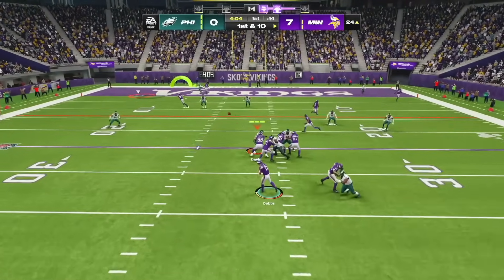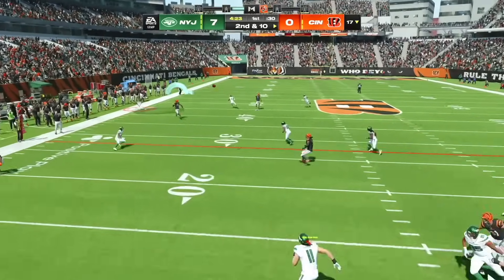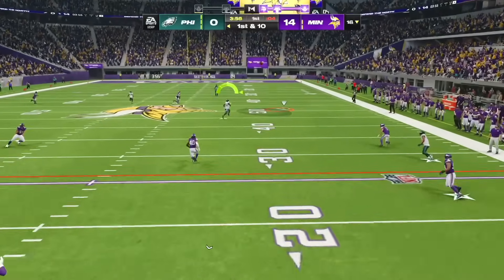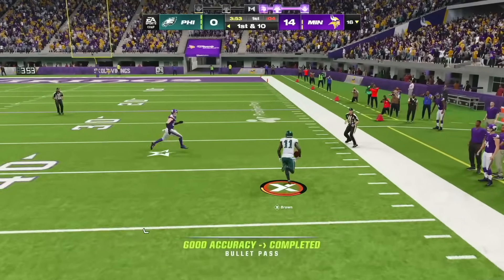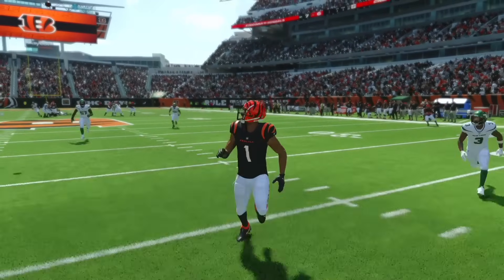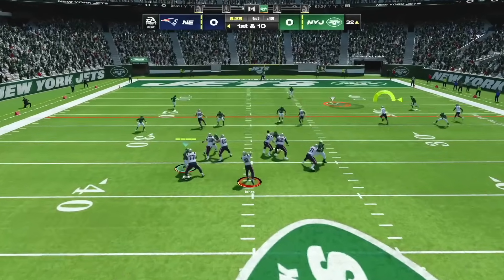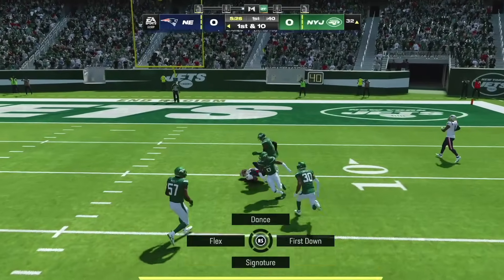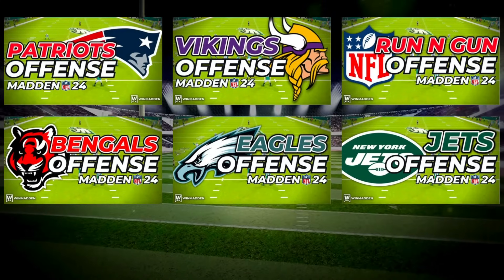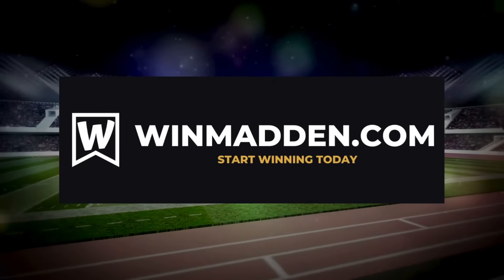In order to run an explosive offense in Madden, you need to have a powerful play or two that your opponent needs to worry about on every snap. If you have one of these plays that draws the focus and attention of your opponent, this is going to open up other areas of your offense for easy touchdowns. We're going to cover the top 7 most unstoppable plays in Madden 24, also known as money plays, and give you everything you need to know to easily build an offense around each of them. The full schemes designed to maximize these plays can be found on winmadden.com.